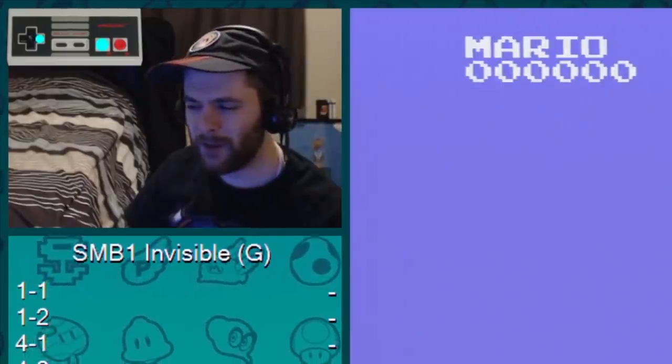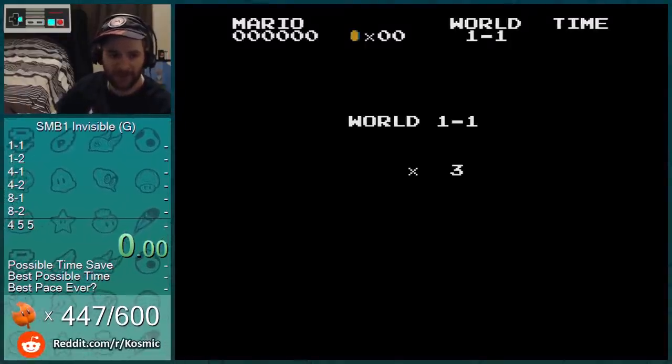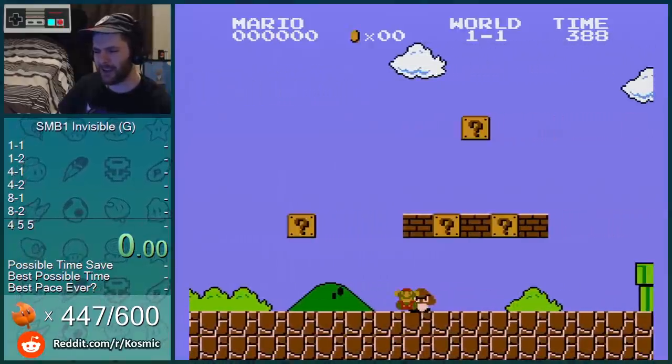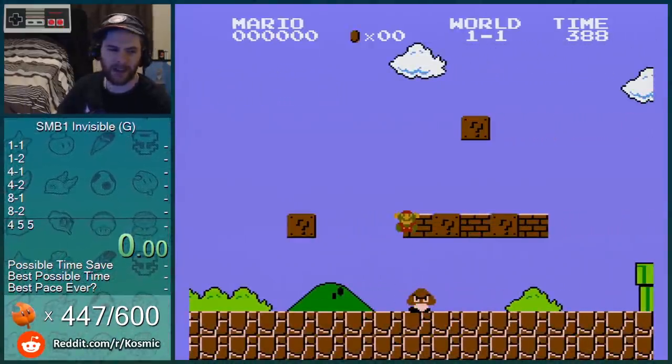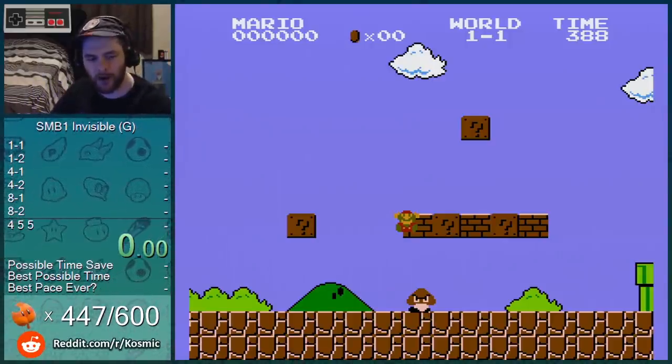Well, actually that might be a little too easy. This one - there is no Mario. He's even invisible on the lives screen. I guess this could be pretty tough, but I could get a mushroom if I take damage, so it's not that big of a deal. I could get fire, just shoot fireballs to show where I am. It's not hard enough. We need harder.